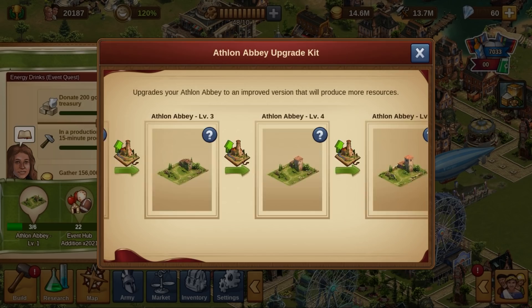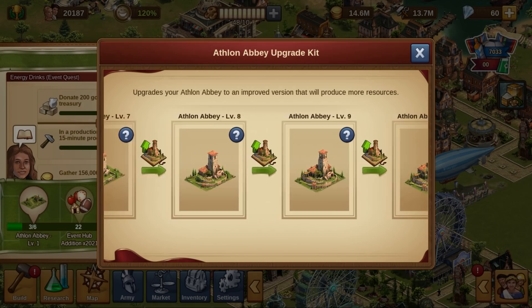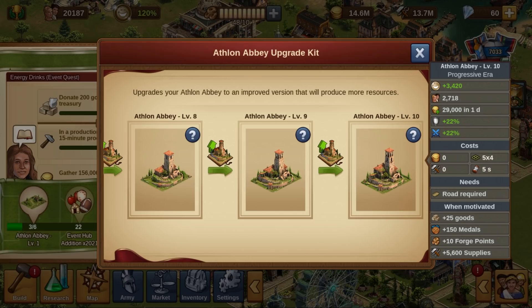Now let's talk about the new reward — you were waiting for this, right? This year's grand prize is the magnificent Athlan Abbey, an upgradeable building with 10 levels for you to admire. This building provides you with happiness, population, and coins at base level. In addition, by leveling it up, the Athlan Abbey will also grant you supplies, medals, forge points, goods, as well as a defense and attack bonus for your defending armies.